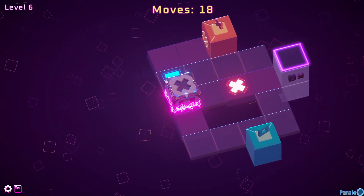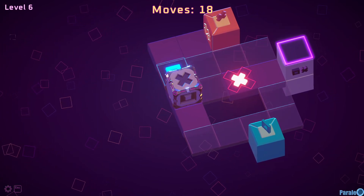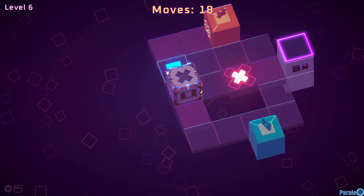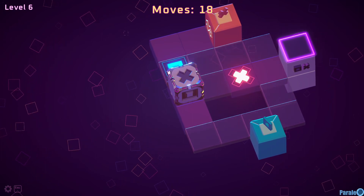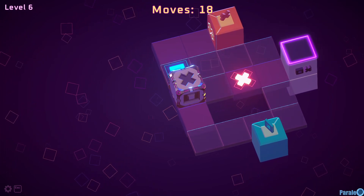So basically you only use controller in this one, or keyboard — W, A, S, arrows, Z, and R for reset. Z for one step back. And that's it. You have a limited number of moves.